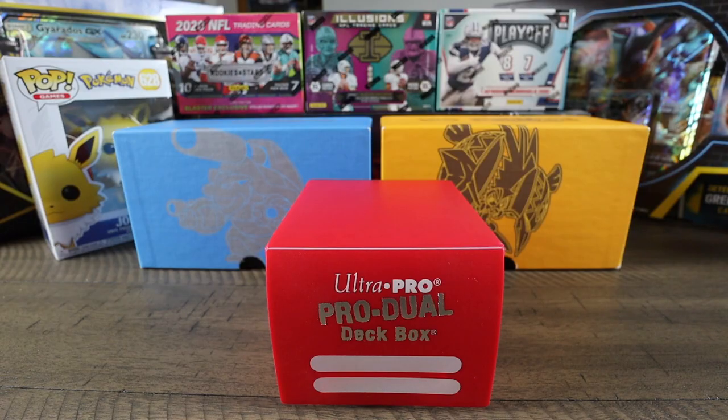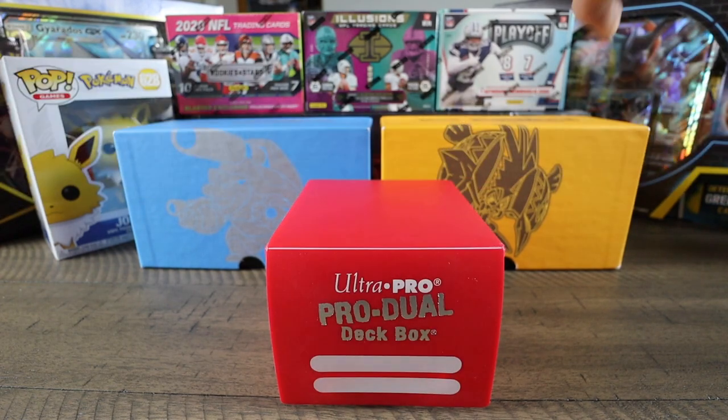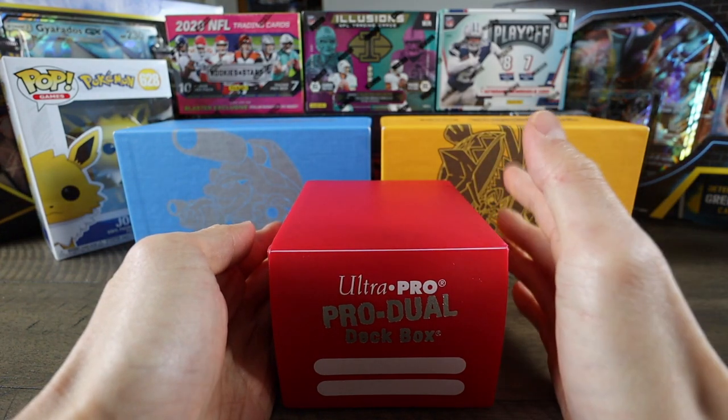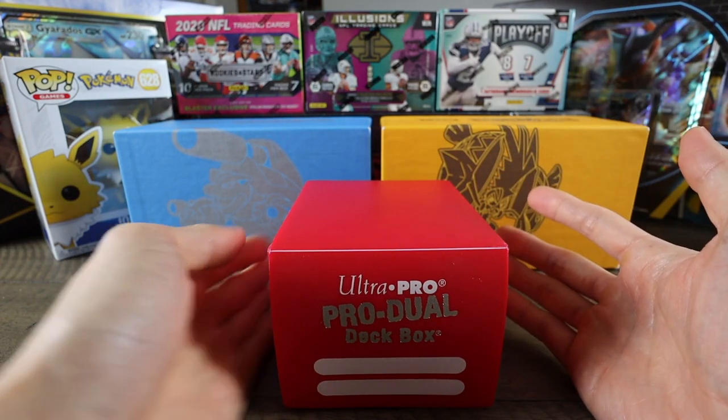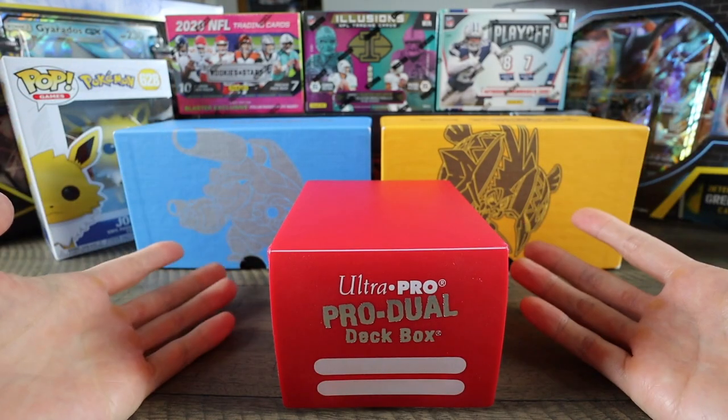So in today's video, I wanted to go over what cards he gave me. My cousin Calvin ended up giving me three boxes full of Pokemon cards: two ETBs - one Evolution, one Guardians Rising - and then this deck box right here. I've actually gone ahead and organized the cards already. I put them in sleeves, I put them in top loaders, and I've also organized the boxes.